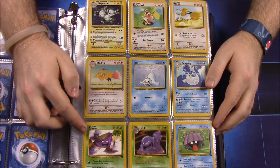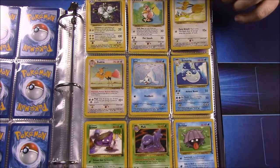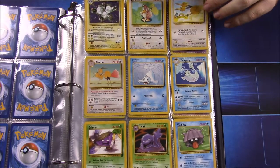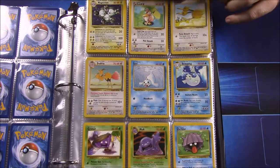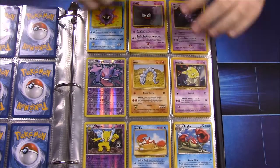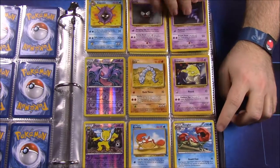These are all originals except for the Grimer, which is a Team Rocket version. Team Rocket and the Gym Leader cards — like that Blaine Charmander — all came in after the base sets. I have a bunch of trainer cards and Dark cards in behind these, but I just have the originals on top. Looks like I never had an original Gengar, so I have that version, and never had a Hypno or Kingler, so I got those versions too.